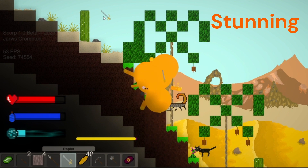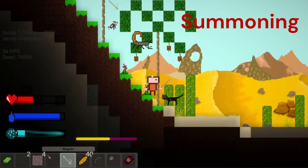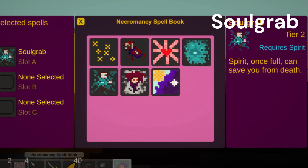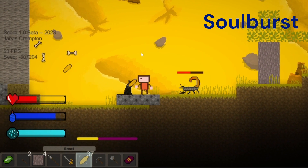Stunning stops nearby enemies moving. Summoning spawns a ghost-like pet which fights for the player. Healing heals the player for a few seconds. Soul Grab uses spirit to stop the player dying, and Soul Burst uses spirit to create a large explosion which damages enemies.